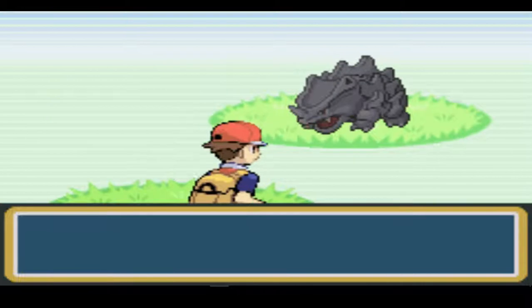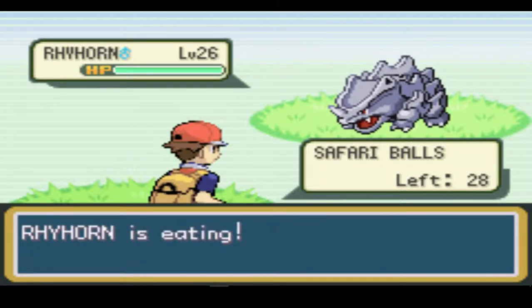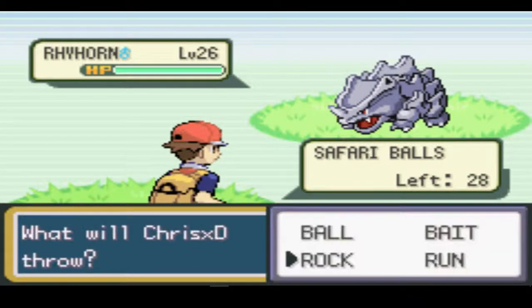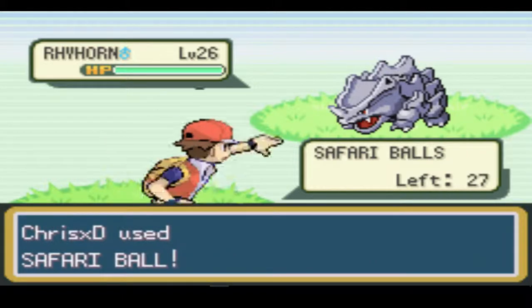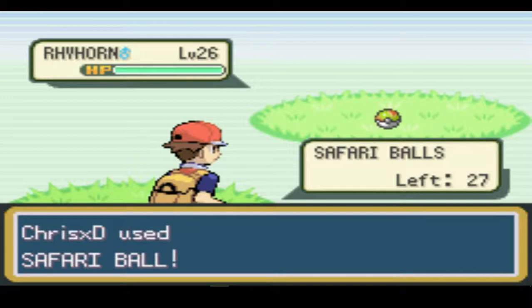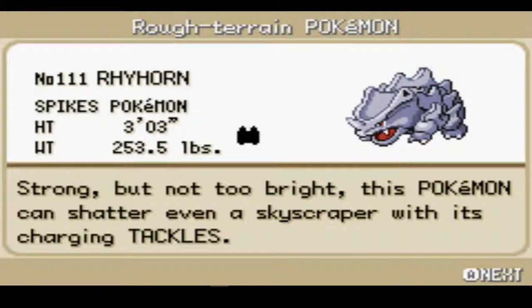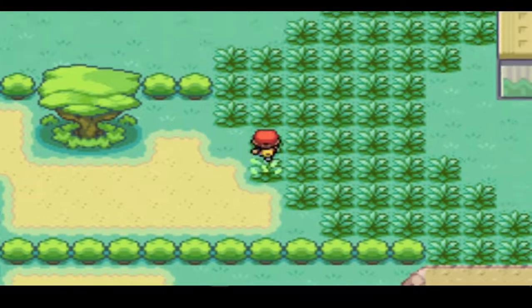Let's catch something else, maybe. Here we go — another freaking Rhyhorn. Alright, let's throw down some bait. Make sure he doesn't run away. Alright, he's eating. Now let's throw rocks at him — let's just throw all kinds of rocks at him. Piss him off real good. Let's throw another one. Now let's try to catch him. It worked! Haha, yes! Strong but not too bright. This Pokemon can shatter even a skyscraper with its charging tackles.